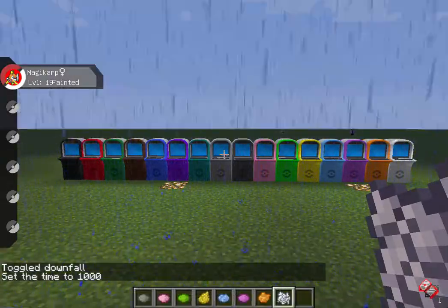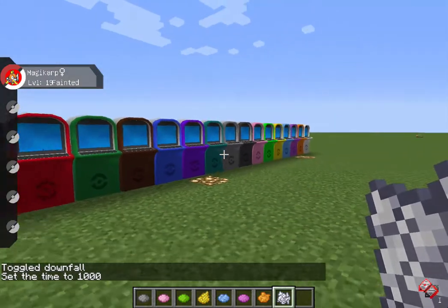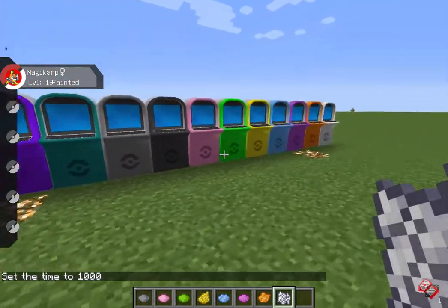I couldn't just set the time today. Why did I not set the time today instead of putting glowstone down? But yeah, that's the colored PCs. I think that's really cool. I love the green one here — I love this green one more though.